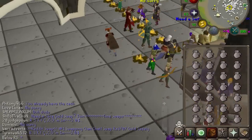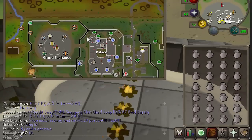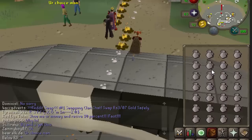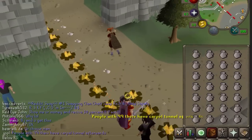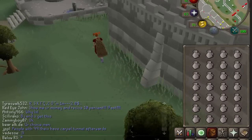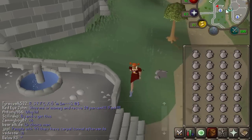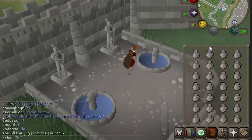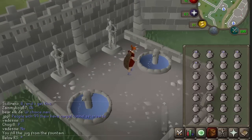So you want to go to the Grand Exchange. If you don't know where that is, it's next to Varrock. What you want to do is buy a lot of normal jugs. Those cost a little bit of money, but after that you want to come over here, just east of the Grand Exchange, and use one of your jugs on the fountains over here and you will fill them with water.